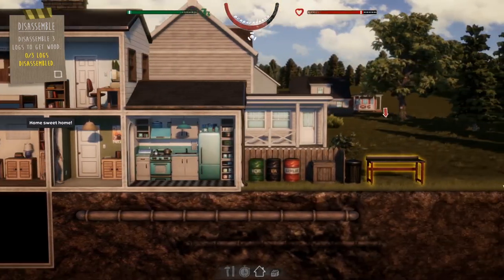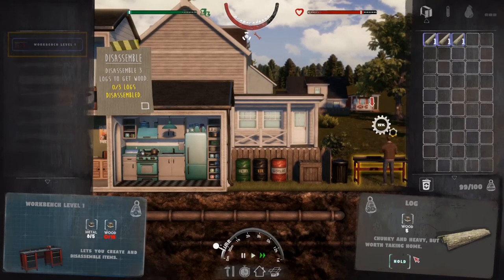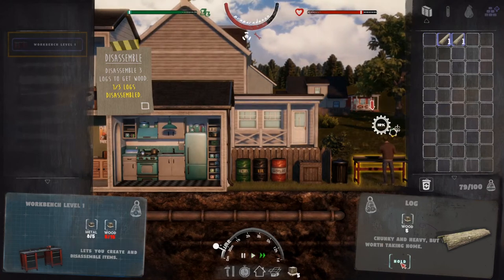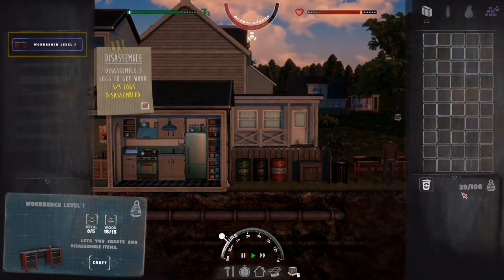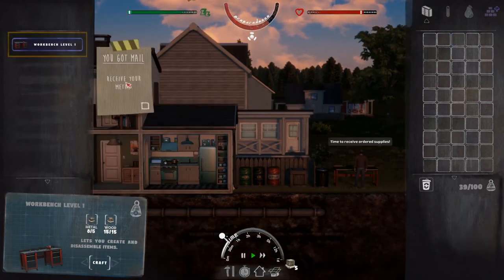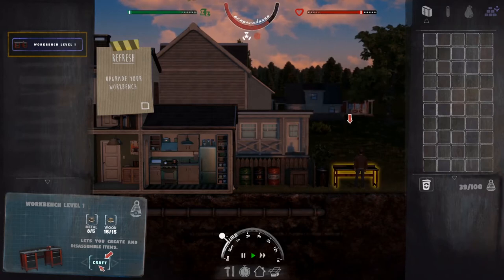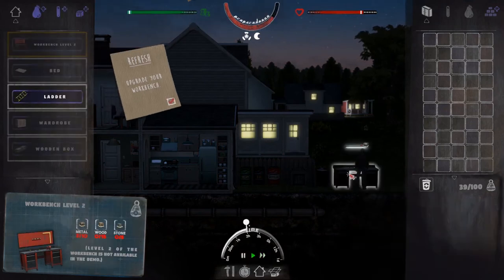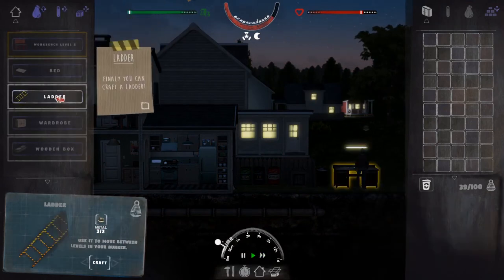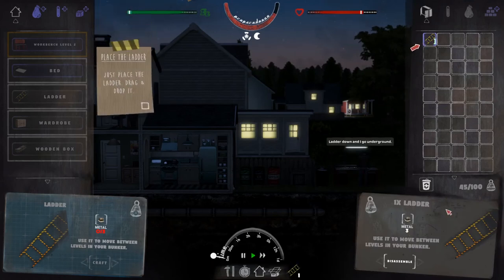Disassemble three logs to get wood - okay, we can do that. Disassemble. Did we only get three? I thought we got more than three. Maybe we couldn't pick up the additional stuff because it's a demo. So far this is looking pretty cool though. Upgrade your workbench. The demo - you can keep playing after you sort of finish the demo, but most stuff is sort of locked behind a wall.